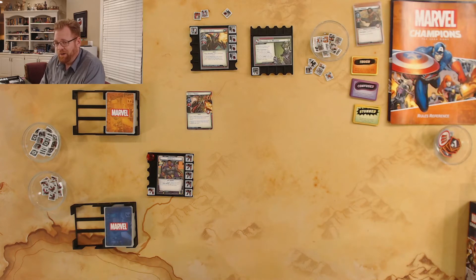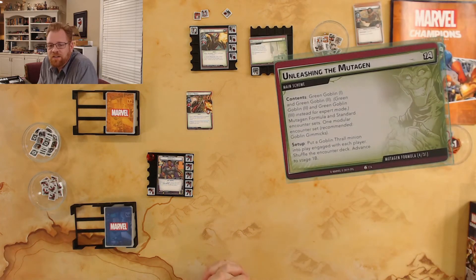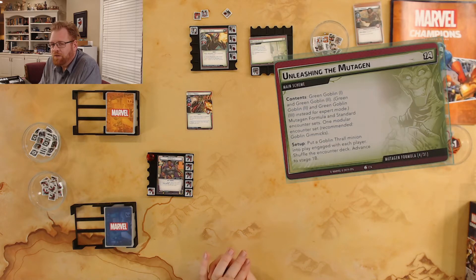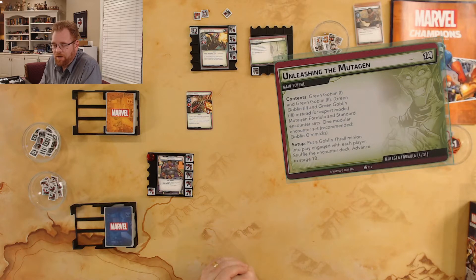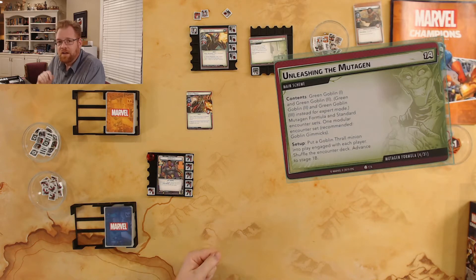It's been really rough just on regular mode, so I think this might be a short video. The thing I'm noticing as I set up is when I look at Unleashing the Mutagen, it says I do Green Goblin stages 2 and 3 and I use the standard encounter set — it doesn't talk about using the expert encounter set. So I'm not sure if that's an oversight or on purpose. I'm going to not use the expert encounter set, and if somebody has a correction, please comment and let me know.